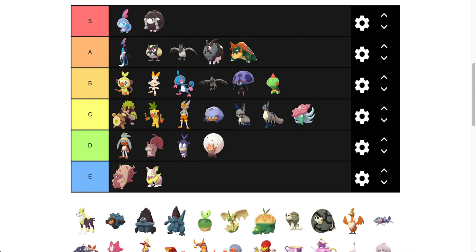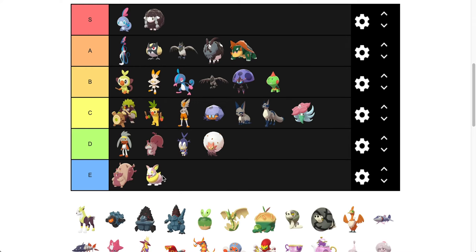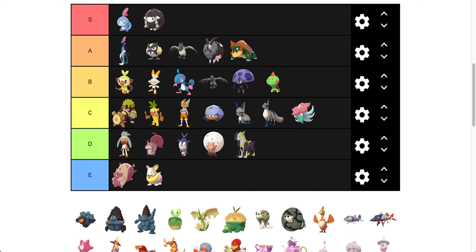Yamper's going to be E — I really don't like these faded shinies. You'll see this kind of tradition go on with the rest of the shinies — I don't really like the faded look where they're just kind of off. Boltund I think is a little bit better — it's going to go in D. This yellow is kind of like a piss yellow, and I'm not a big fan of that.